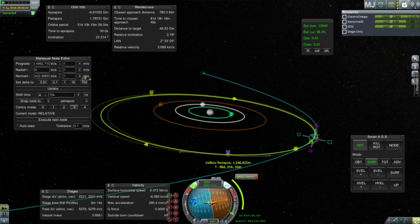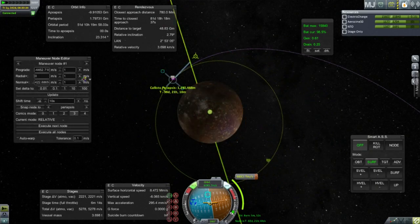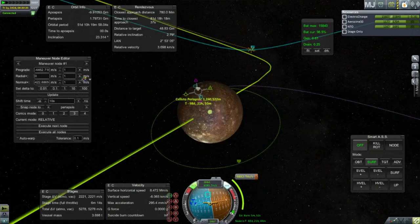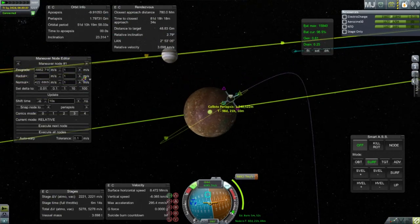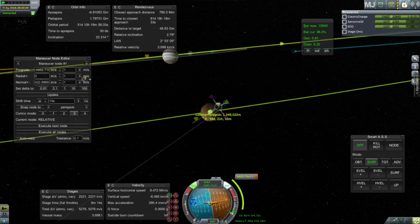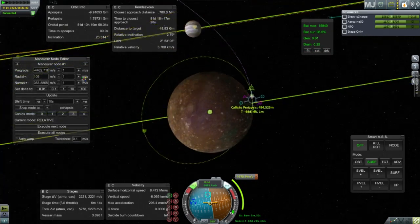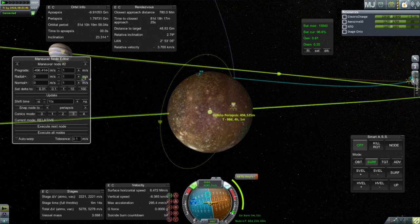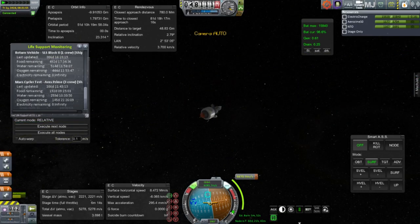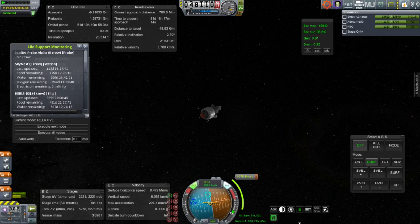Now the question is whether getting into orbit around Callisto is going to cost more than 700 after we've roughly matched orbits. And it doesn't. Testing the orbit — that's not the orbit I want; I want a polar orbit around Callisto. Let's take a look at how much that costs first. Only 400 or so — this is the adjustment with a polar orbit. Still costing less than 4,500 meters per second initially, and it costs 500 once we get into Callisto SOI. Doable. And so this Jupiter Probe Alpha now becomes our Callisto Probe.